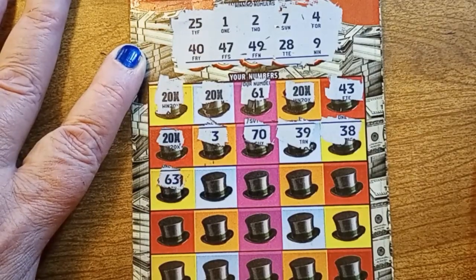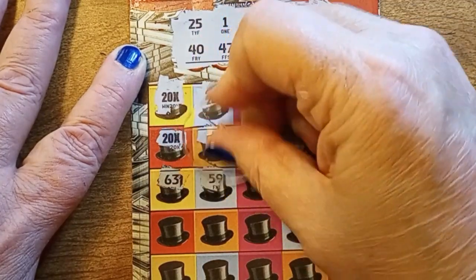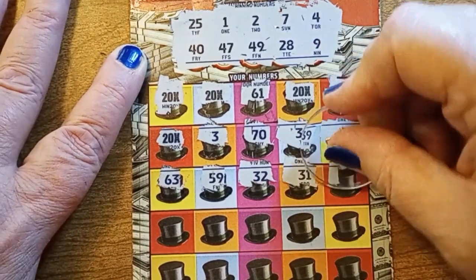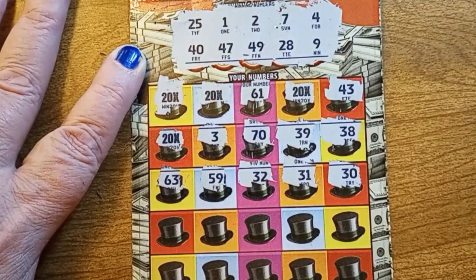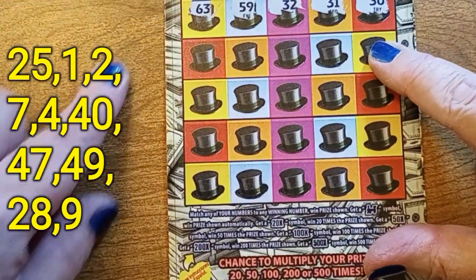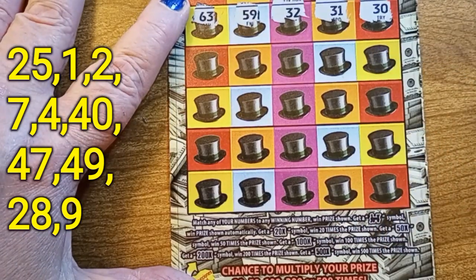63. Yeah, we can still see them. 59. 32. 31. 30. And I think it's time to move it now. So at this point the numbers should be showing up over on the side here. And we can do the rest of the card.